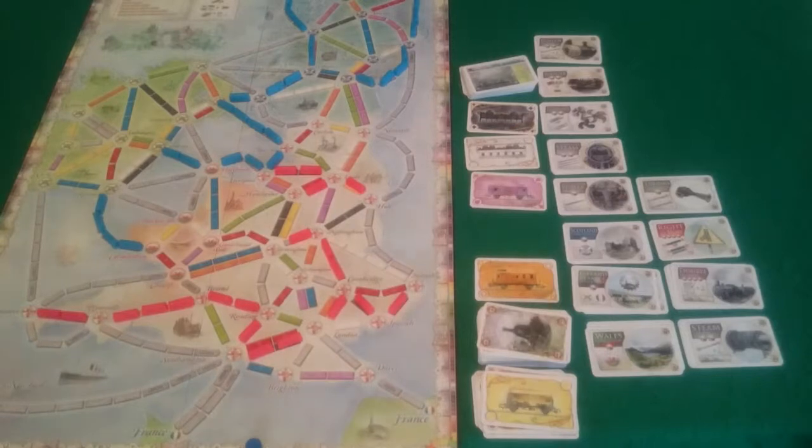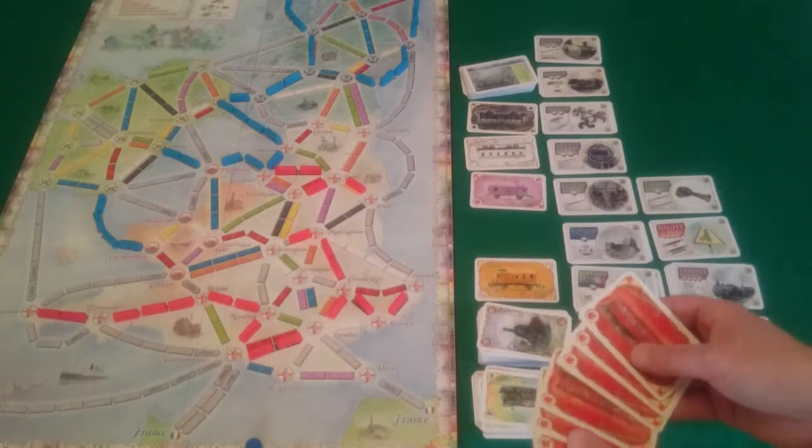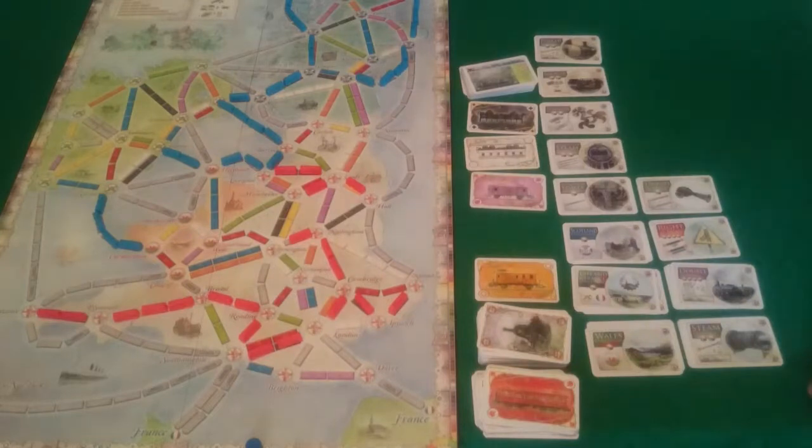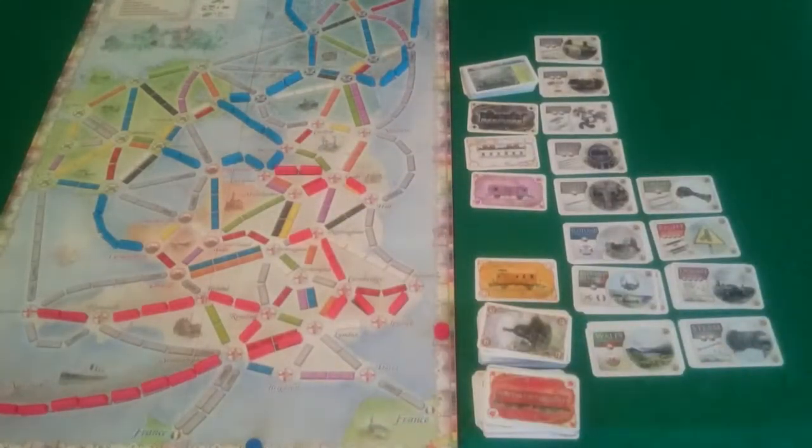So Pixel can have one more turn. With her final turn, Pixel is going to claim Southampton to New York: 3 locomotives are required, and then she needs 7 of one colour - she has 7 red, so she will claim that. It is 10 in length but 41 points as well, so a lot of points. This might balance out some of the loss here but she is very far behind. She does still have 5 trains remaining. So 41 puts her on 75 - that has seriously caught her up.